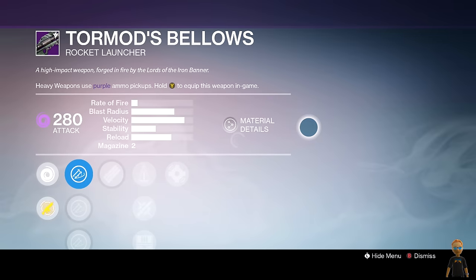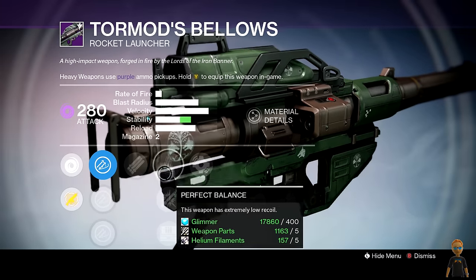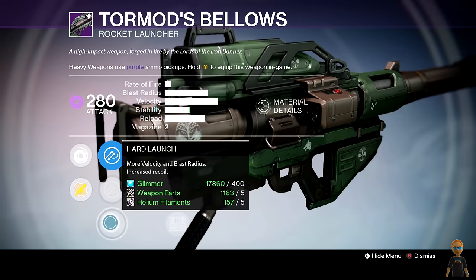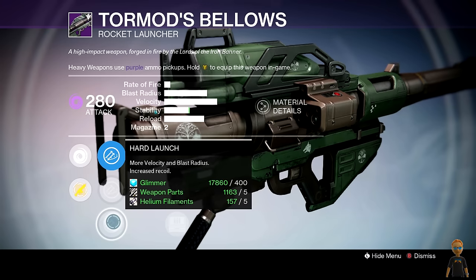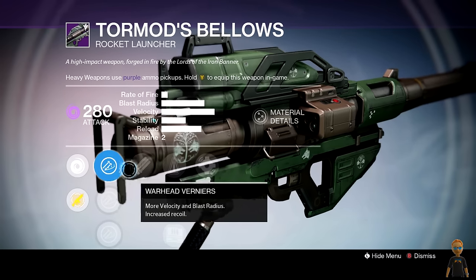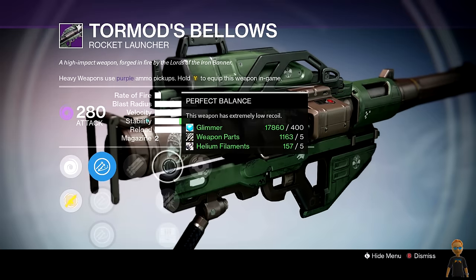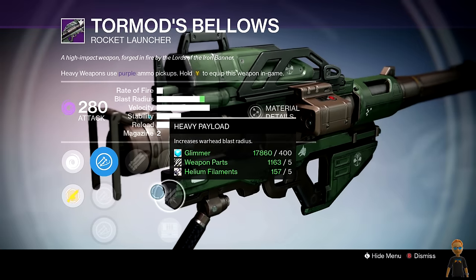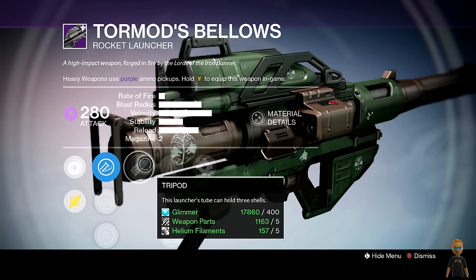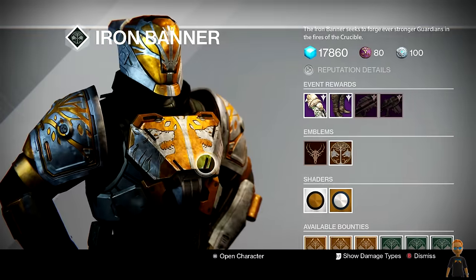This rocket launcher looks good — grenades and horseshoes, very good, tripod, heavy payload, field scout. Hard launch... maybe not hard launch. Warhead veneer — that's typically the good one. I am going to call this a god roll. You should definitely pick this up if you need a rocket launcher. I know this rocket launcher was glitched — it wouldn't get more than two in the magazine even with tripod. Maybe they fixed that, maybe they haven't. Hopefully I'll be able to try that out later this week and let you guys know.